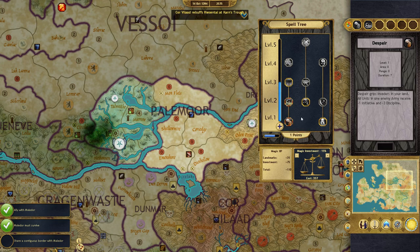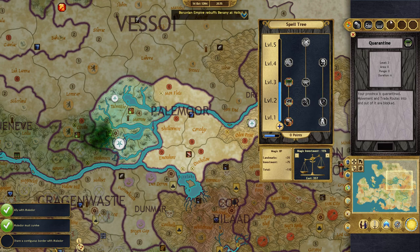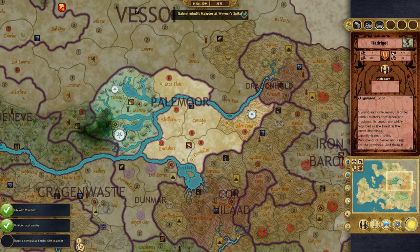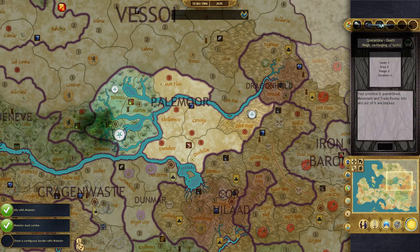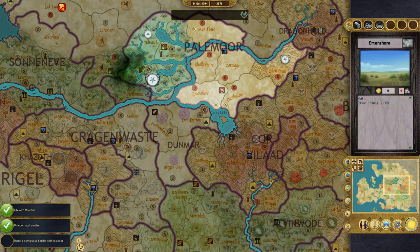We actually do have a point and we're about to get another one too. Quarantine Death - I think that's potentially pretty good. I can move this army out of here and then just Quarantine Odin Point and Dragonhold won't be able to advance, if I'm reading that spell right. Movement and trade routes into and out of it are blocked. So all their magic so far really seems to be super defense focused.